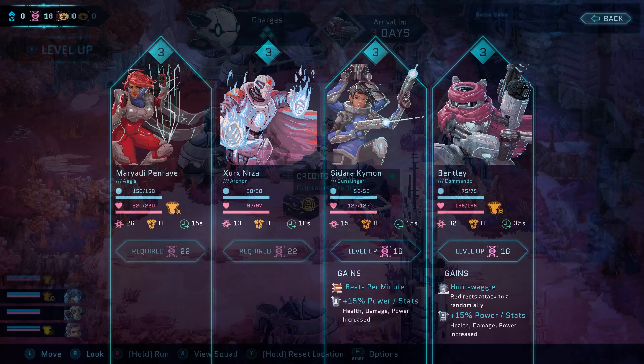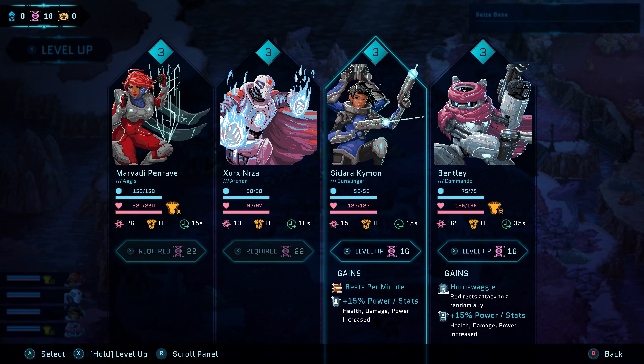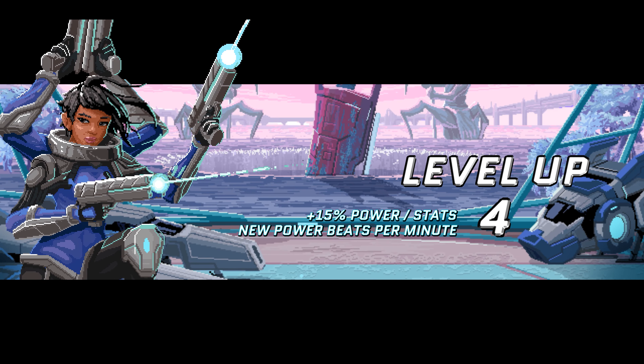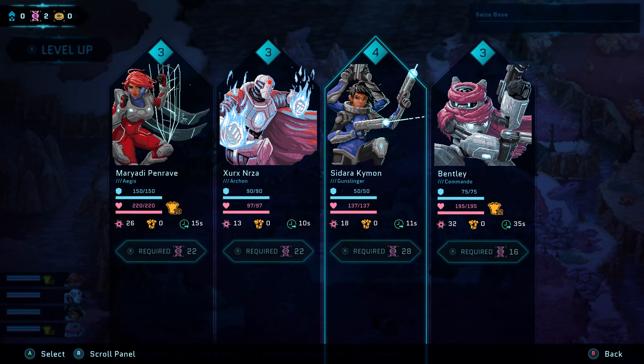DNA is used as experience to level up your characters in the squad details screen, and you can obtain it through combat or from looting chests.